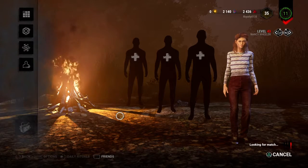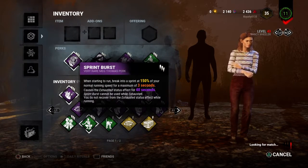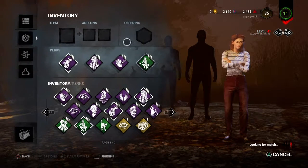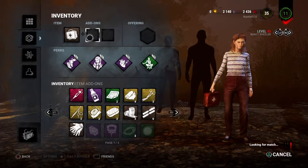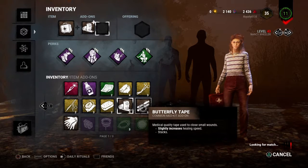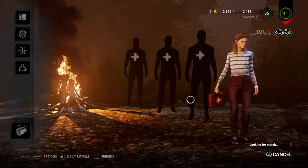Hey, what's going on guys, it's royalty0135 here and today we're gonna play Survivor as Nancy Wheeler. My perks are Sprint Burst, Inner Strength, Adrenaline, and Quick and Quiet. For add-ons I just put on a med kit with Bandage and Butterfly Tape. We're not gonna play any offering so we'll just wait till we get into a match.